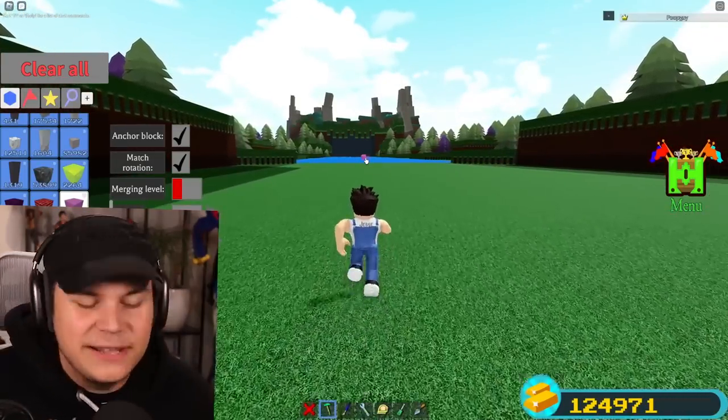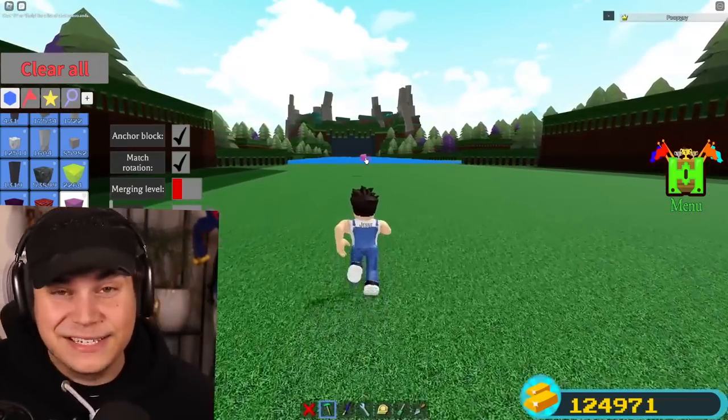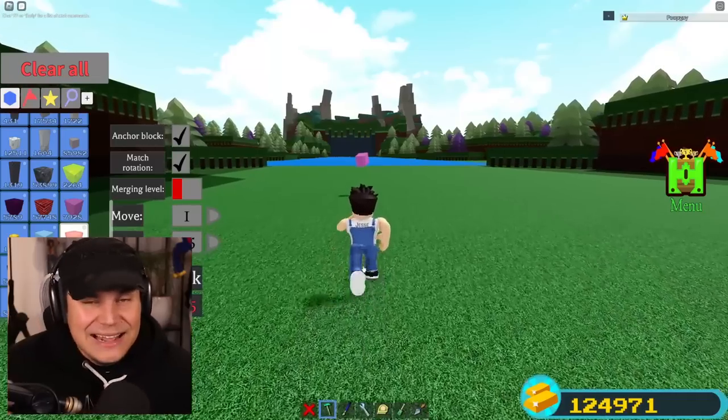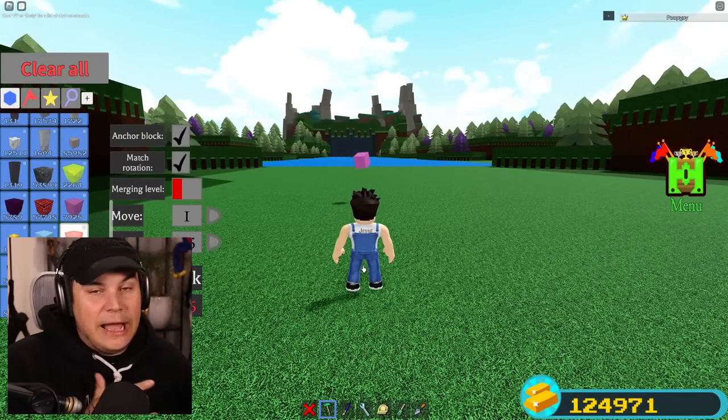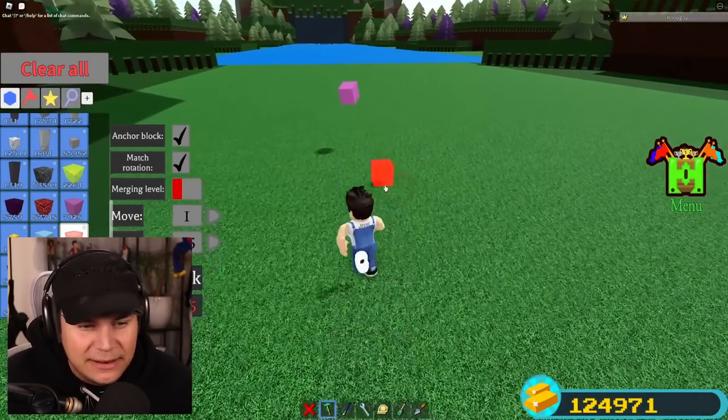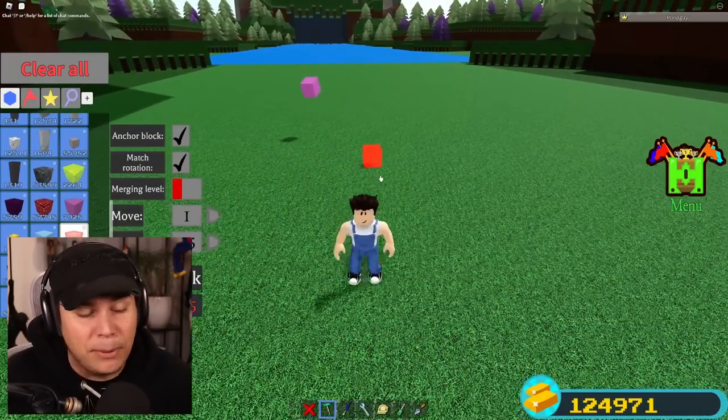Currently this block looks pretty terrible. Luckily there is actually something we can do about this. We can take any structure and actually make a custom kill brick — like with spikes, or lava, or something like that — and actually make that the part that kills people.